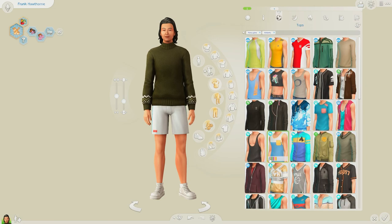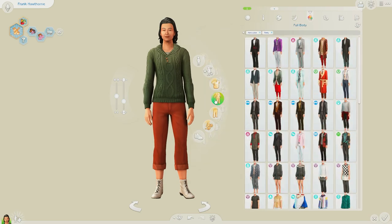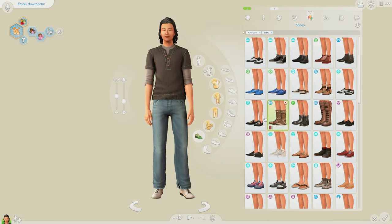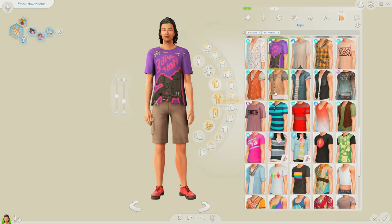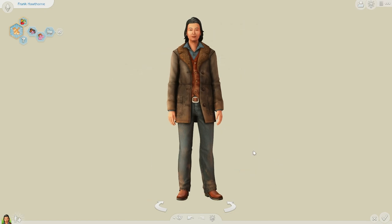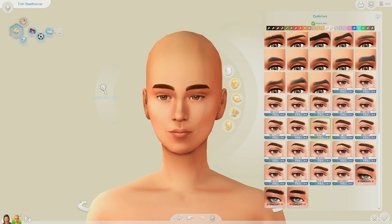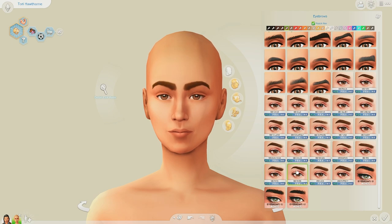Anyway, going back to the sims — this first one is actually a dad, so this is a pair of two sims: a single dad and a daughter. Their names are Frank and Tori. Tori's mom passed away when she was younger, but her mom was a champion rider, so she wants to become that as well — that's her aspiration. Frank, on the other hand, is a nectar maker and he wants to become an expert nectar maker. I thought having two sims would let us get through both aspirations at the same time.